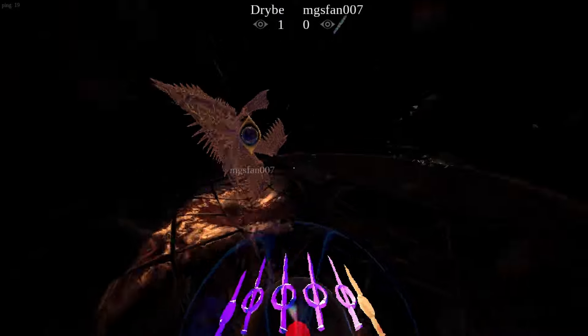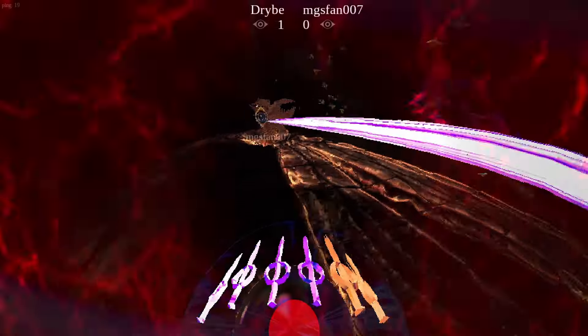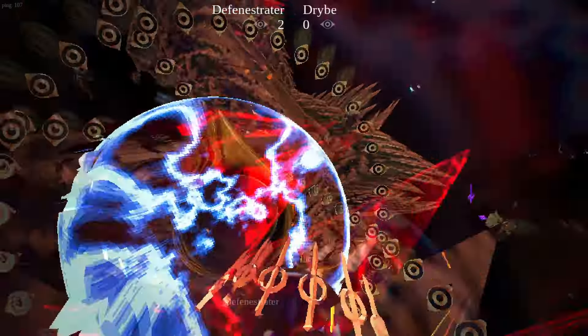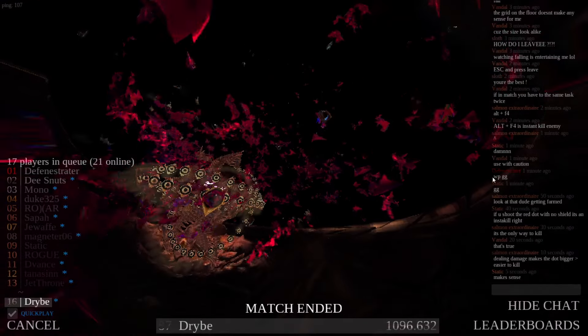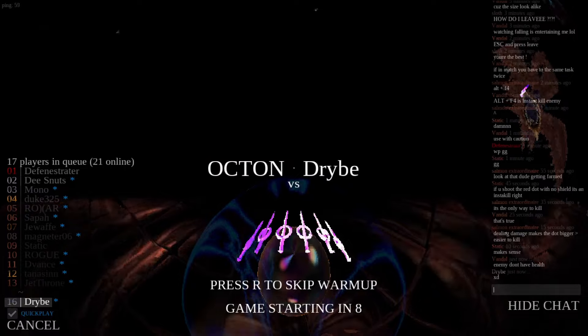There are only two more things you can do. Holding left click while on full beams will consume them to charge a projectile attack, which can one-shot the opponent. The only problem is it can be shielded or even parried back at you, one-shotting you instead. You also can't shield while charging or cancel the charge, so you become super vulnerable and it's very telegraphed.